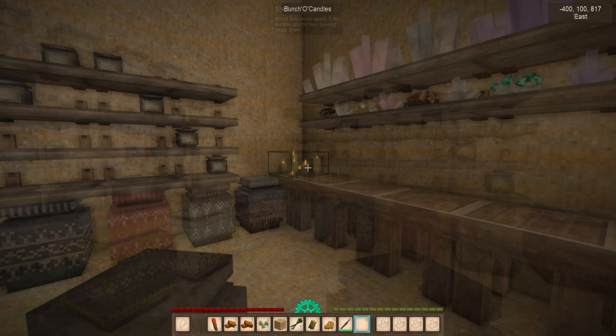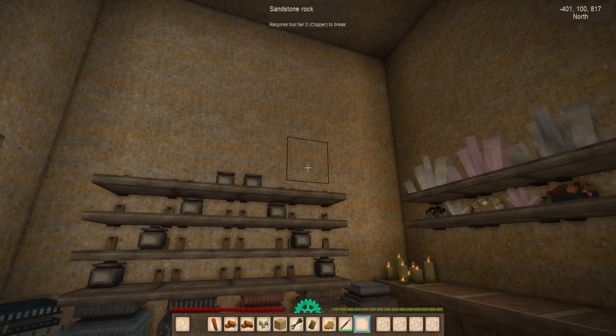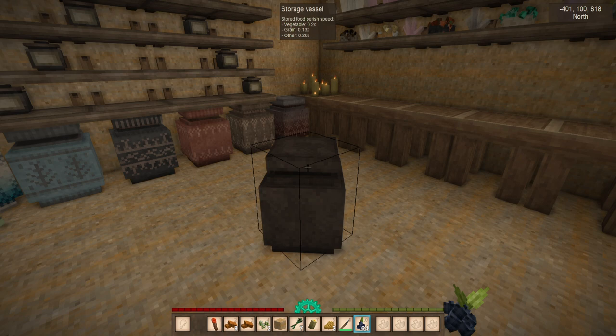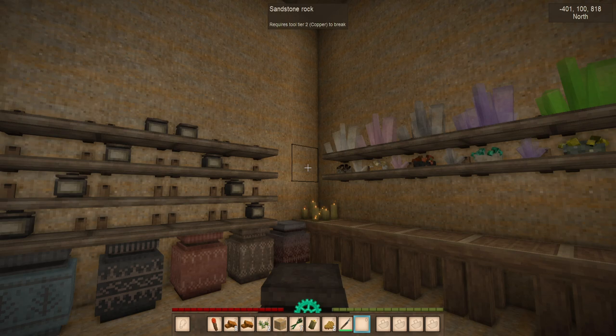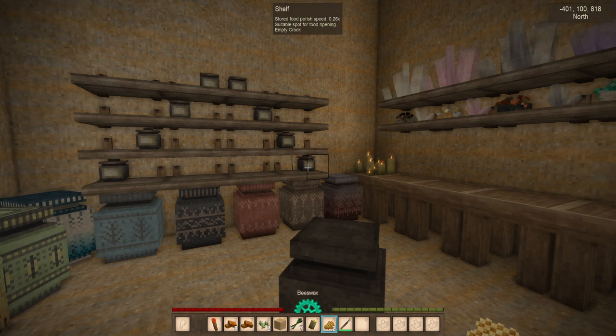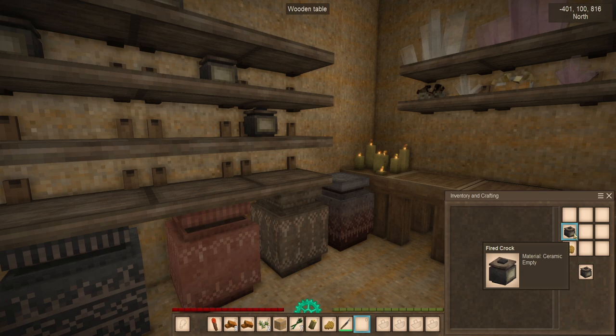Light sources do not actually affect anything in a cellar, provided it's just a standard light source — so you can have lanterns in your cellar area and not worry about any issues. For example, I have some blueberries that are fresh for two days. If I put them in this storage vessel, it extends the lifespan considerably — in this case, up to 7.6 days. This can be extended even more if you cook it, put it in a crock, and seal it up — which I showed in the previous cooking video. You can take one of these crocks, open your inventory, combine it with a bit of beeswax or fat, and seal it.